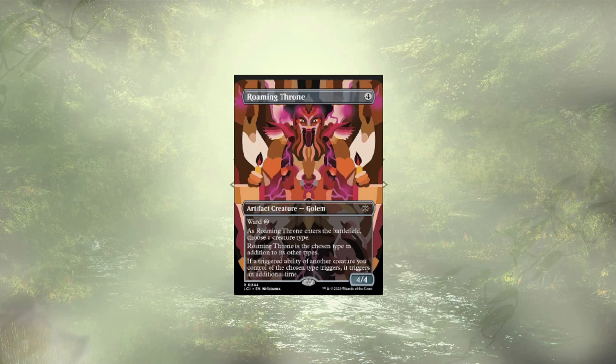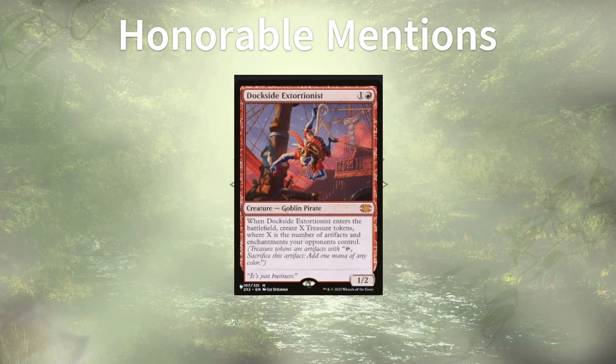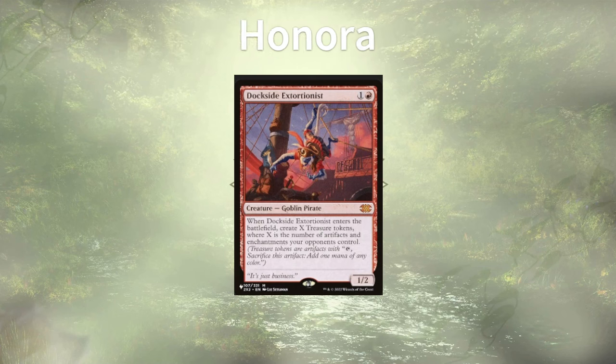As mentioned earlier, we have some honorable mentions — cards that weren't exactly budget-friendly, and in the case of a few, would have us lean too far into removing finality counters, a strategy that Captain Zone didn't want to see. Topping that list is everyone's favorite goblin pirate, Dockside Extortionist, who could ramp us twice at a minimum in this deck. They're $70, so they fall into the non-budget-friendly bucket — but if you have a copy, they're great, and they work even better here because they are, in fact, a pirate.